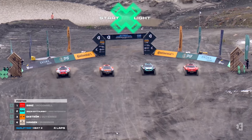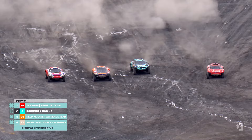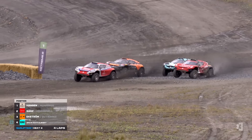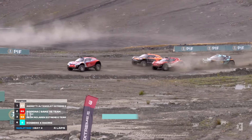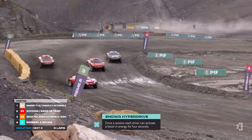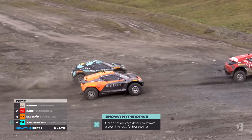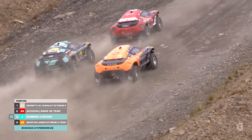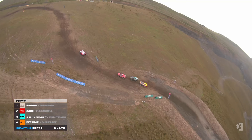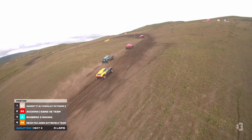It's green and they are go. Good start for Sanz. All three of them use their NOAA hyperdrive — just RXR haven't. On the inside, Hansen and Sanz — Sanz is going round the outside of the McLaren. It's Timmy Hansen going out there. He's got a good shot in the Andretti. Then they go up the hill. Andretti leading the way, and then it's Axioma Sanz. RXR have used their NOAA hyperdrive now going up the hill to give them an extra boost of power, and they've overtaken McLaren Racing.